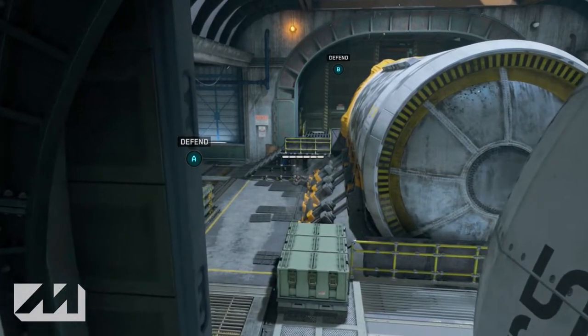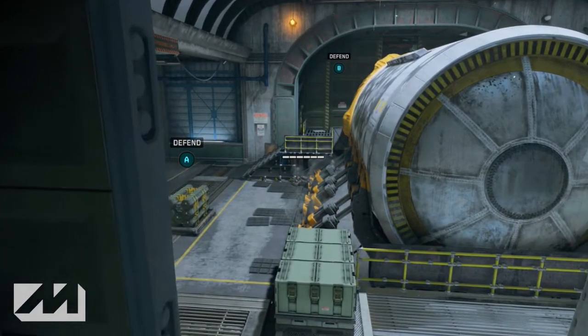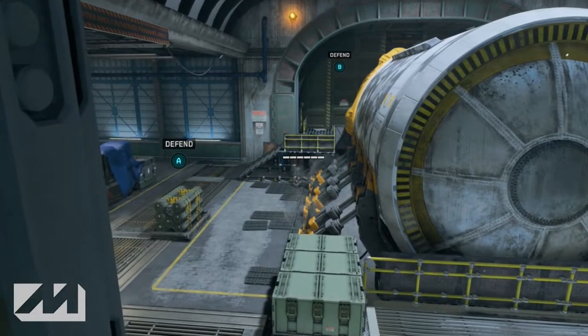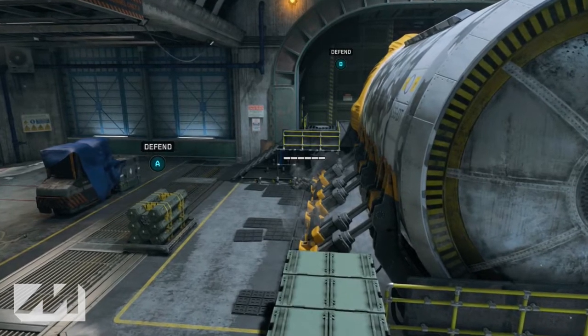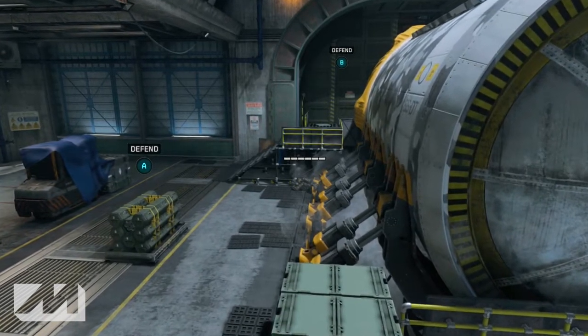But if you back yourself in correctly, you can actually kind of blend in. There's a crate blocking the view from the enemy side door, so if anybody just runs in aimlessly and looks around in normal spots, there's a really good chance they're not going to see you laying there. A pretty decent spot to get a ninja defuse.